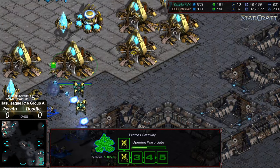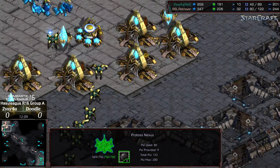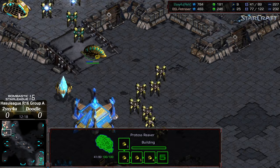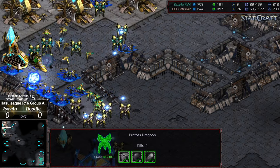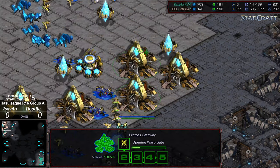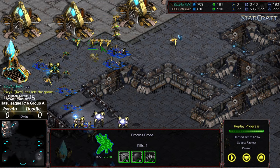Doodle draws back to hold off Too Sexy's forces at his main, then splits off a few troops after destroying the natural expansion. Doodle walks up his own ramp to deal with what's left — probes engaging across the dragoon lines, only nine probes left, so this is all-in for Too Sexy. Too Sexy actually pulls his probes to fight on the front as well. A dragoon pinned against the edge by dragoons and probes gets wiped out immediately. All Doodle has to do is keep spawning troops and stay alive — there's the GG. Crazy ending, but Doodle takes game one! Hope you guys enjoyed it, appreciate a like and subscribe and sharing to spread the StarCraft cause.